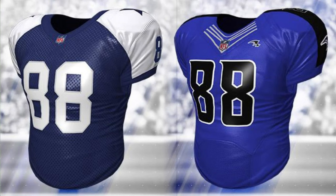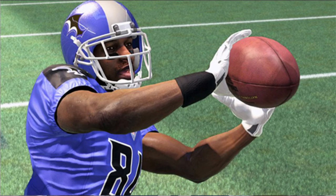Alternative uniforms return to MUT better than ever, including rarely seen CFM relocation uniforms. This changes MUT from having only the base NFL uniforms to choose from and vastly expands the options available to customize your team. Here is an example of one of the uniforms that are going to be in the alternate uniform section.